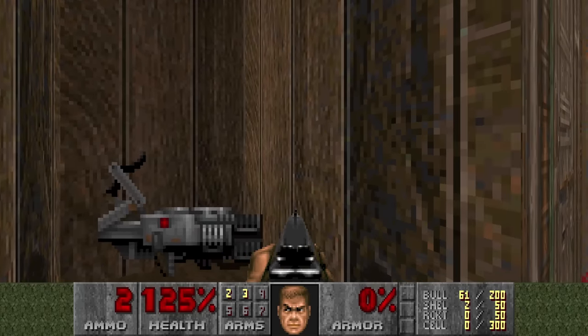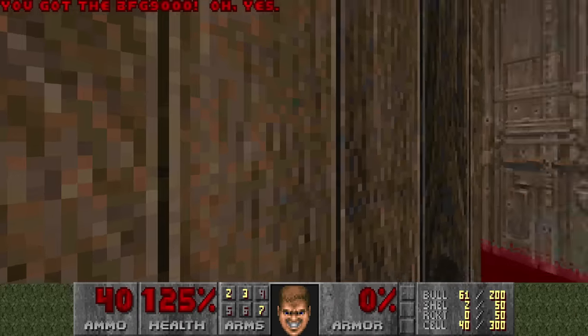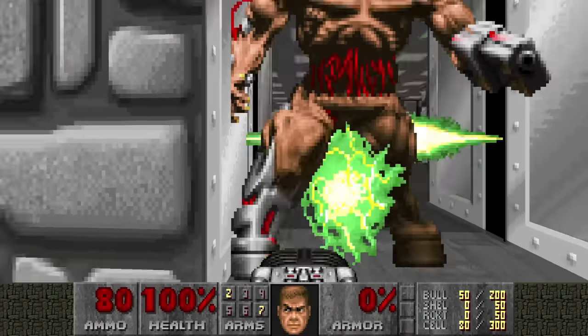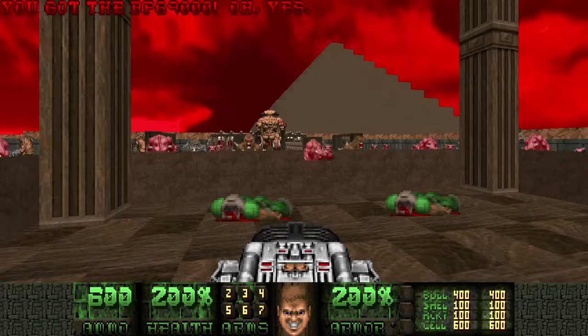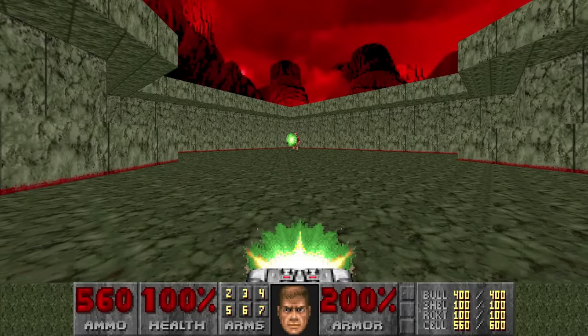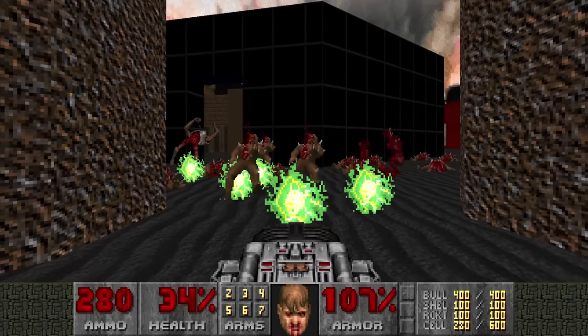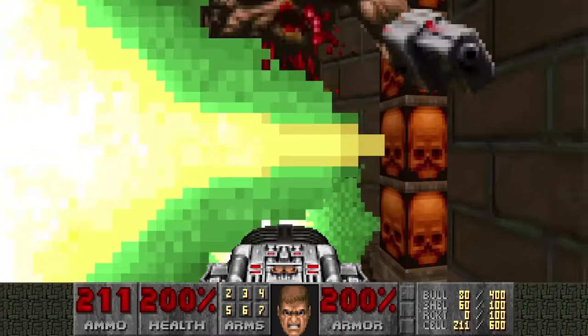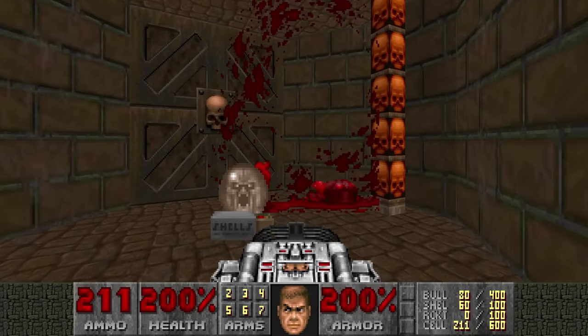The BFG-9000 — without a doubt the most powerful weapon in classic Doom, capable of killing big groups of demons with ease and even taking down a cyberdemon in 2 shots. But it's a pretty complicated and often misunderstood weapon. Is it a glorified rocket launcher? What's with the green sparkly things that appear? Why did this cyberdemon survive 10 BFG shots while the other one dies in 2? How the heck does it work? Let's find out.